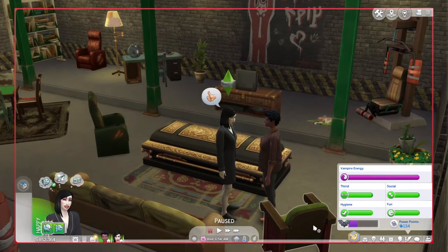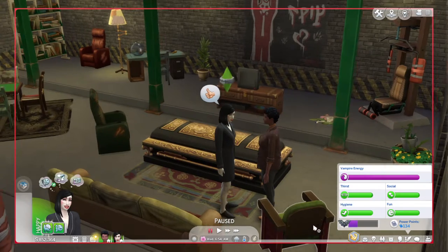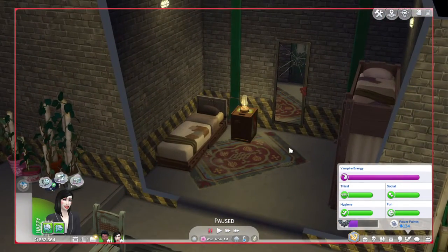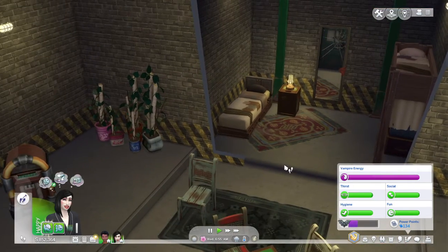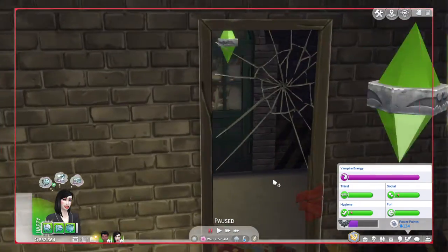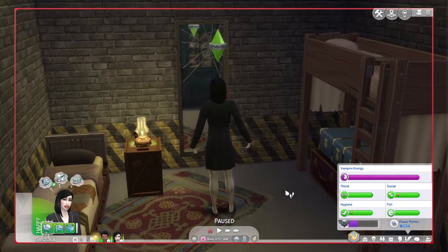Hello guys, welcome back to another Sims 4 video. Today I want to give you three facts about vampires. Number one is quite evident — they probably don't have reflections. Indeed, you'd be correct: she has no reflection whatsoever, and that is because she's a vampire.